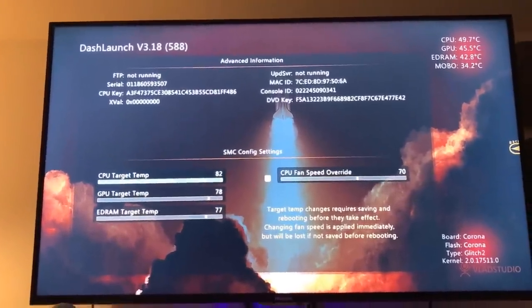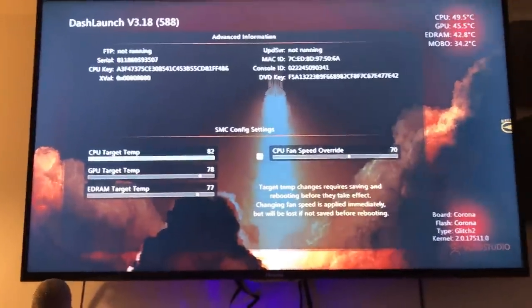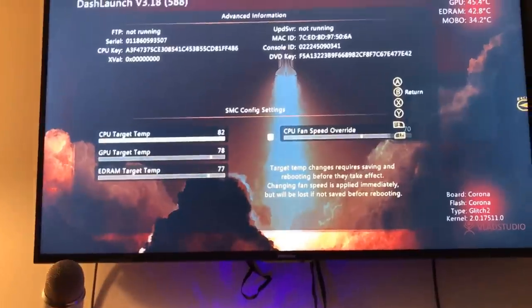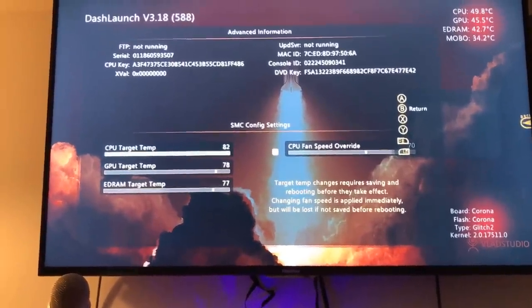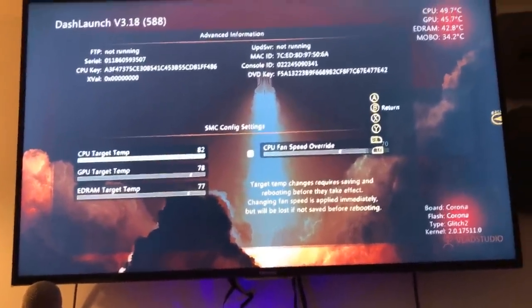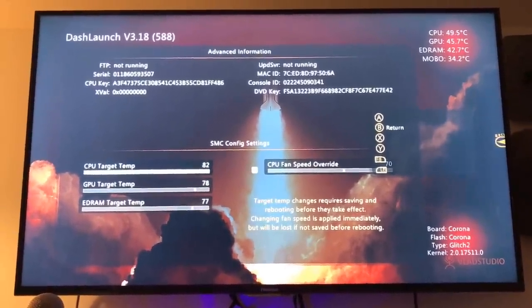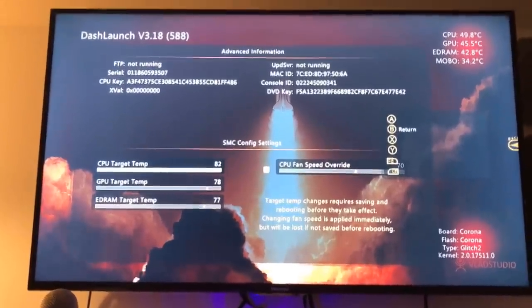Then we just click Save. You don't even have to mess with that fan speed, but please don't turn the fan speed down if you don't know what you're doing, because the fan speed can really cause your console to overheat and then it'll cause red ring issues and stuff like that, and it just caused a big mess.